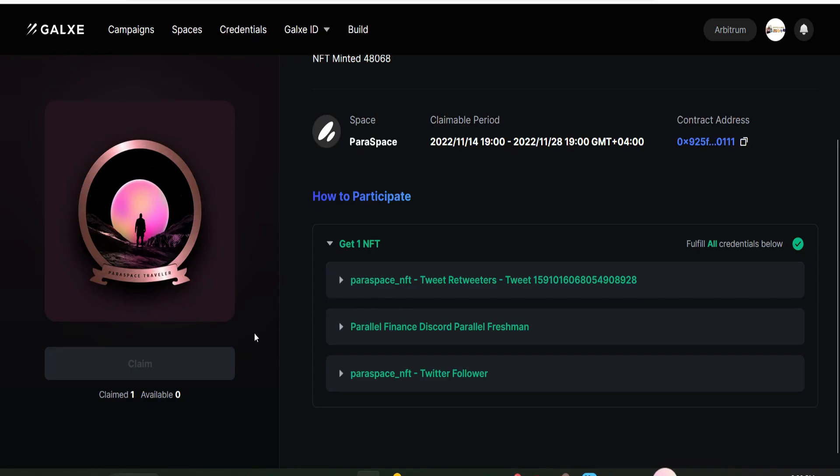Let's get the number one NFT first, and with that we can kick-start the testnet. We head straight to the Galxe campaign page. To claim the Traveler NFT you need to retweet the ParaSpace tweets, join their Discord, and follow ParaSpace on Twitter. I've done that already and I've claimed the Traveler NFT. You need to claim this on the Arbitrum One mainnet — not testnet — even though ParaSpace runs on testnet, the NFT claim requires Arbitrum One mainnet.